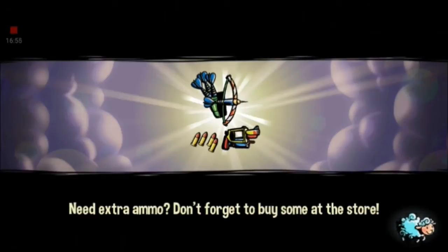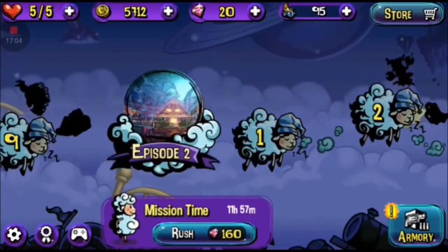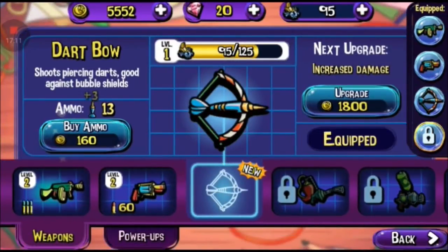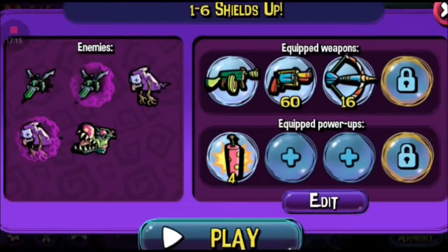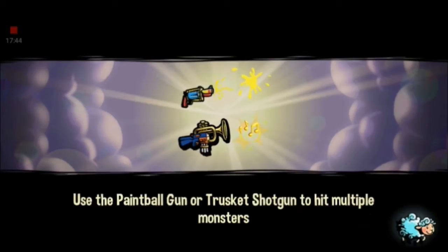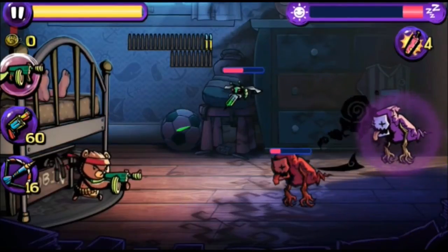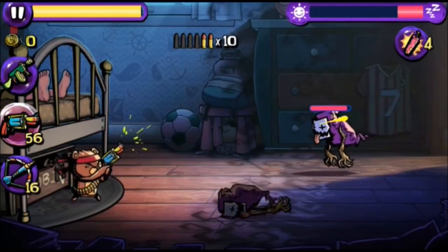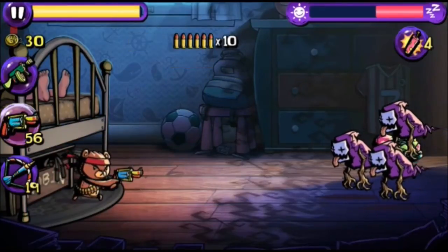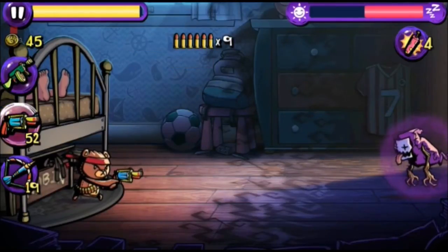Another lunchbox: 43 coins and one gem — slowly grinding. I want that unicorn cannon but it's probably miles off. We'll go a bit longer, just to stage two. Purchased ammo — there are more shielded enemies now. The super unicorn cannon nukes everything, that sounds cool. Using the Tommy gun because it has unlimited bullets — conserving ammo for the tougher shielded monsters.